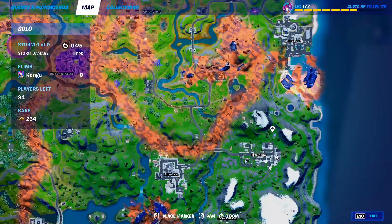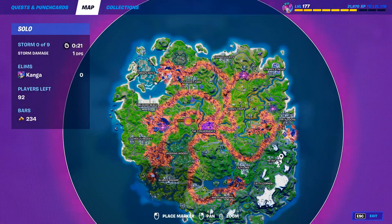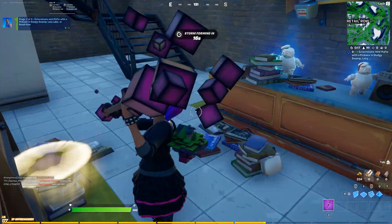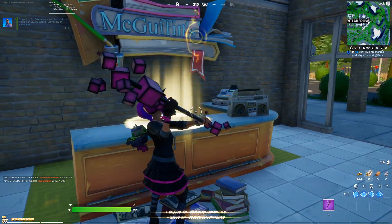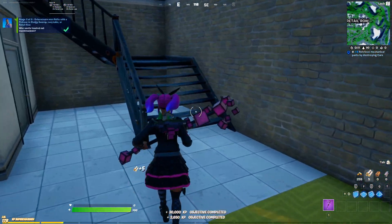I'll show you on the map exactly where this is within Retail Row — this building on the southeast side, you can see it right there. There are actually four of them, not just three. There are some books in the way, but just like that, that's all you have to do to complete that challenge.